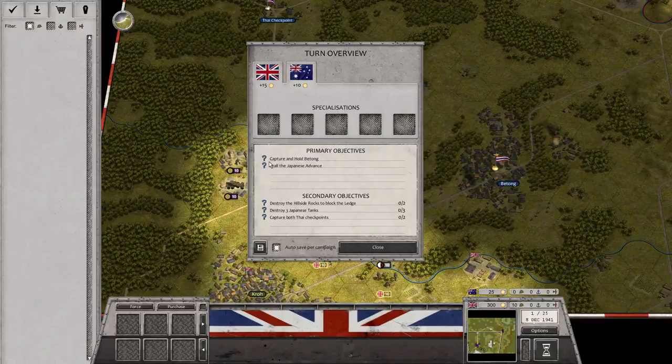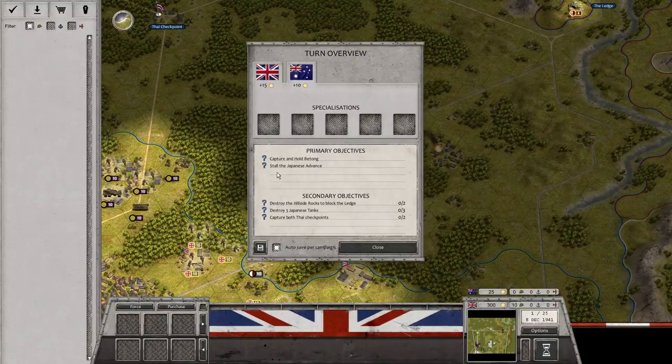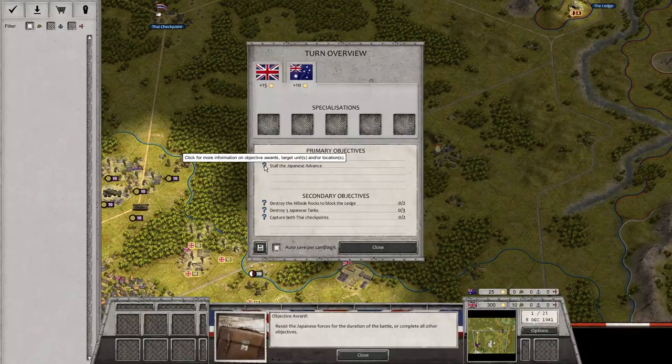Primary objective is to capture and hold Betong — no special award for that. Also, stall the Japanese advance: resist the Japanese forces for the duration of the battle, or complete all other objectives. That's a new thing in this DLC we haven't seen before in Order of Battle. So we have two choices — capture and hold Betong, and then either stall the Japanese for all 25 turns, or complete all secondary objectives to end the game early without finishing all 25 turns. I kind of like that new invention.